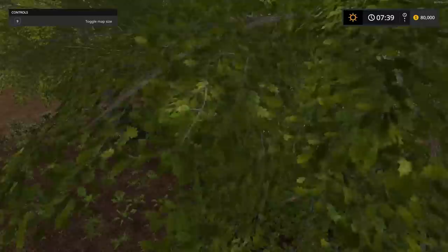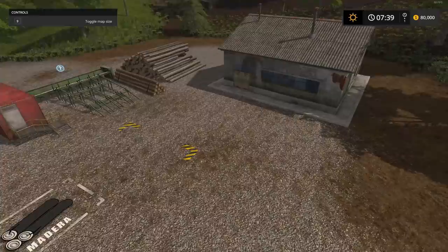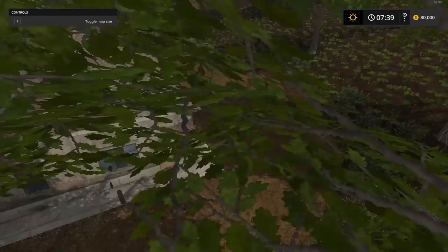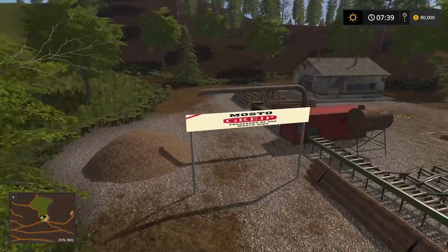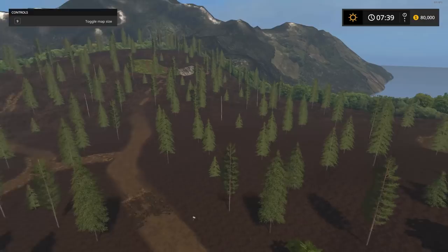Everybody's pretty familiar with sawmills in this game — you bring in your logs and can sell them. Looks like you can sell wood chips here too. We're at the top of the mountain now and your vineyards are also up here. You can see all the nice forestry interlaced with lots of muddy patches.